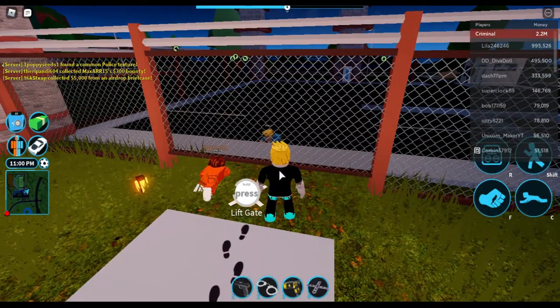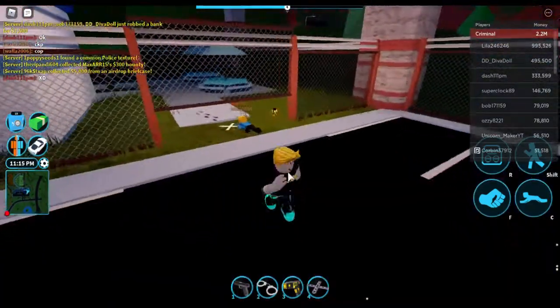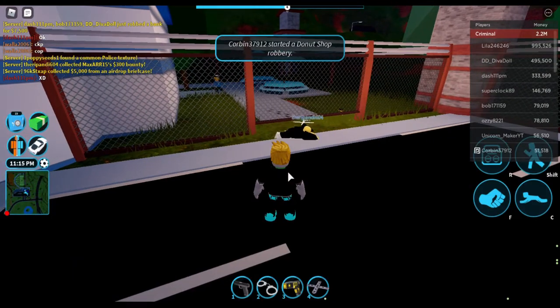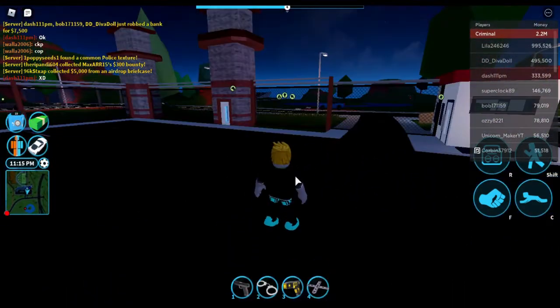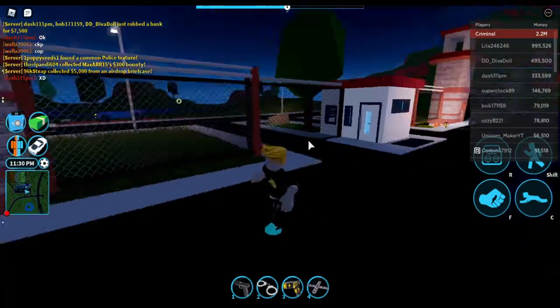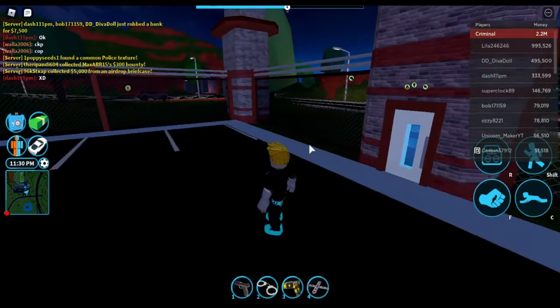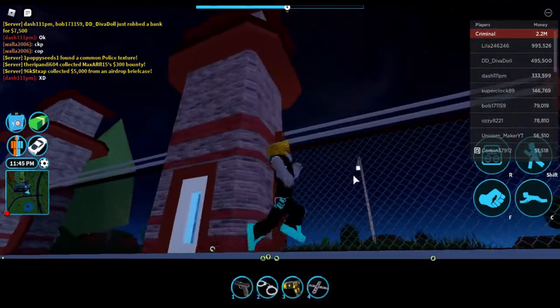What you want to do is lift the gate and come this way. Now you're here. It's dark — how will you get across? Well, there are three ways using the guard towers. You just get up here and then fall down.